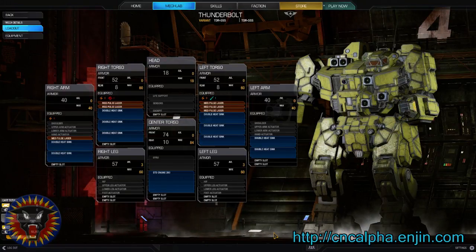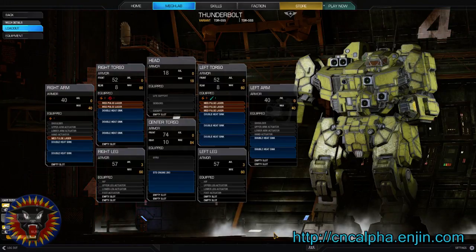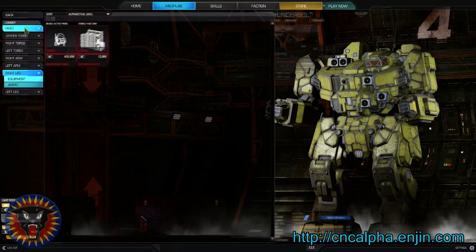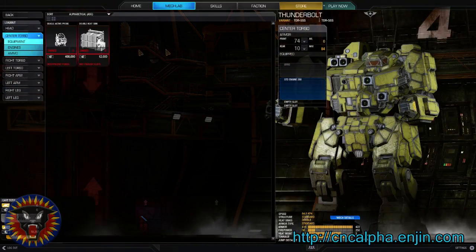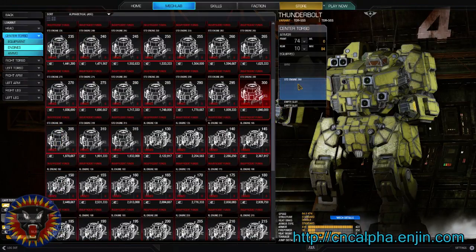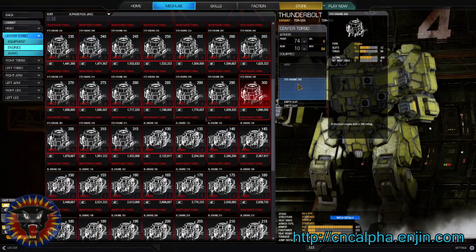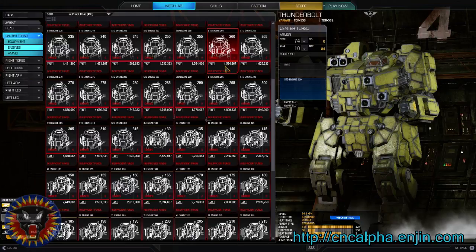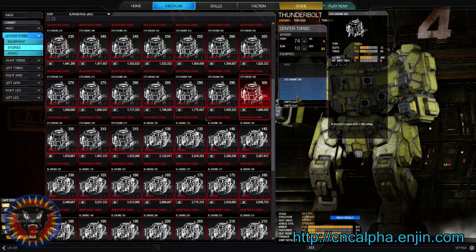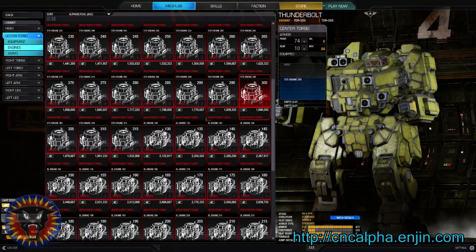So next episode we're going to start running this guy and finish upgrading him. The next thing for him would be a slightly larger engine — he needs a standard 300. I think we need another 1.6 million or so. If we look at engines, a standard 300 is 1.8 million, but we already have a standard 260 — we could trade that in for half its value and then get the standard 300, boost this guy's speed, and put some heatsinks in the engine. It'll be great. Thanks for watching this episode of Road to Community Warfare — good hunting.